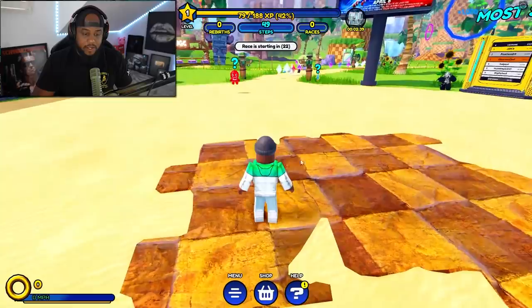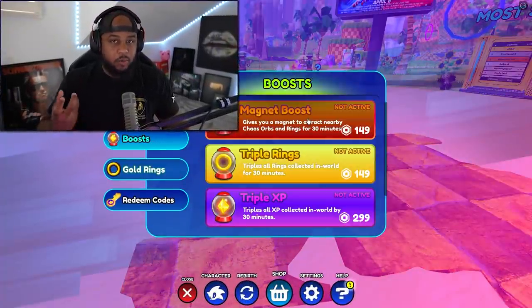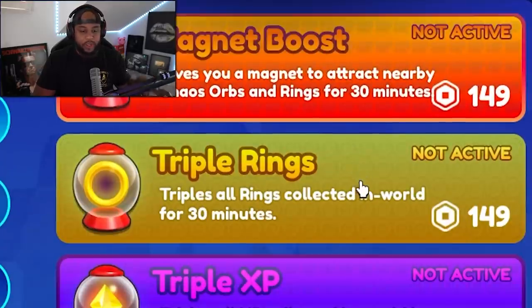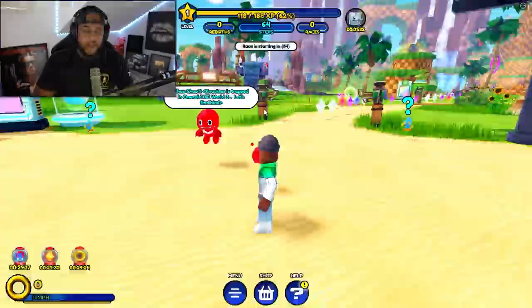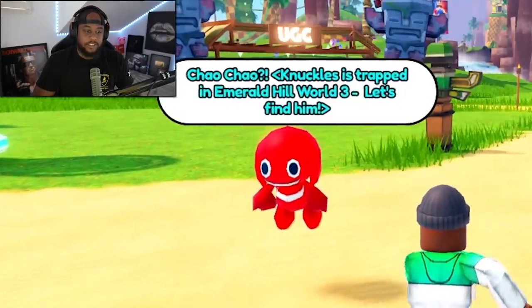Since I already unlocked Sonic before and now I don't have Sonic, I just want to go super hard with trying to get Knuckles. So we're going to get all the boosts: magnet boost, triple rings, triple XP — that way we can level up faster. Knuckles is found in Emerald Hill. I probably need some pets as well to help me out. Let's get some speed going. Knuckles is trapped in Emerald Hill World 3, so let's find him.